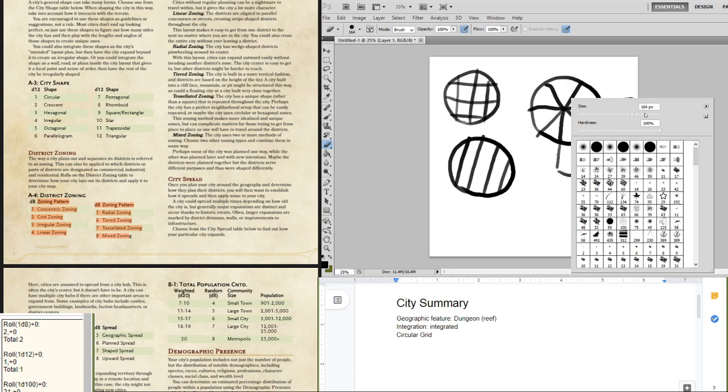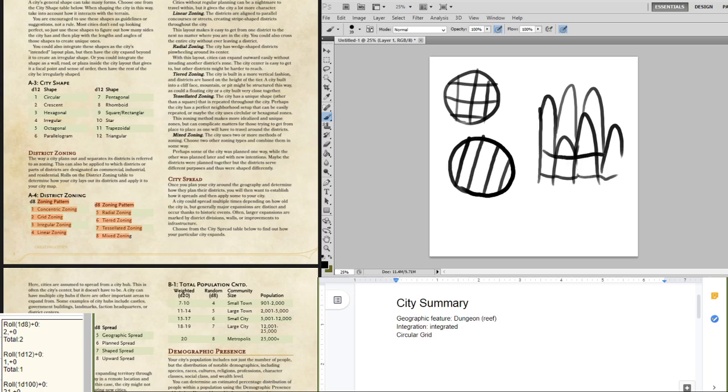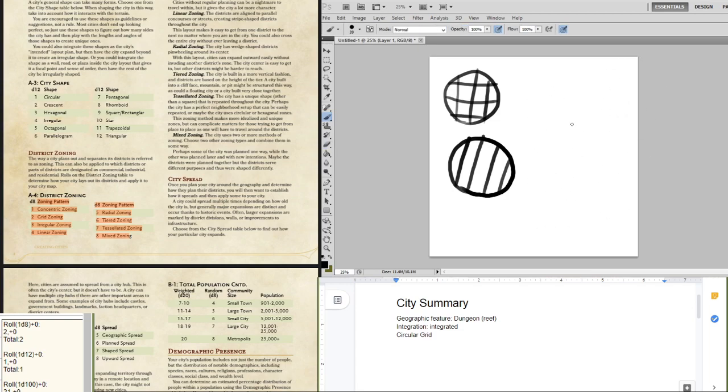Tiered zoning — it's in a vertical fashion. It doesn't need to be literal steps, but if you have a vertical city, it's like Piltover and Zaun from League of Legends: a city built on top of the city with different government and structure the further down it goes. Alternatively, Ravnica if you play Magic — Golgari. You've got the undercity at the lowermost level, maybe commercial people in the middle, and then in the upper echelon, penthouses, you've got the nobility. So that's how tiered zoning would work.